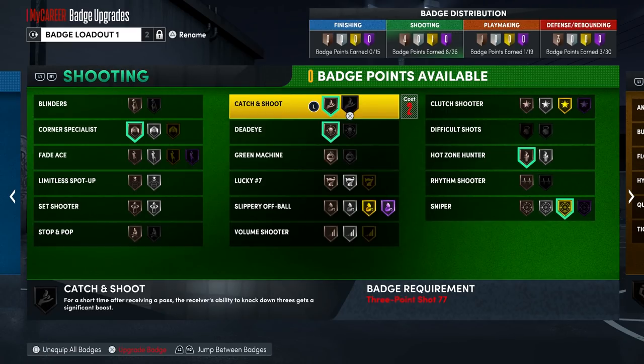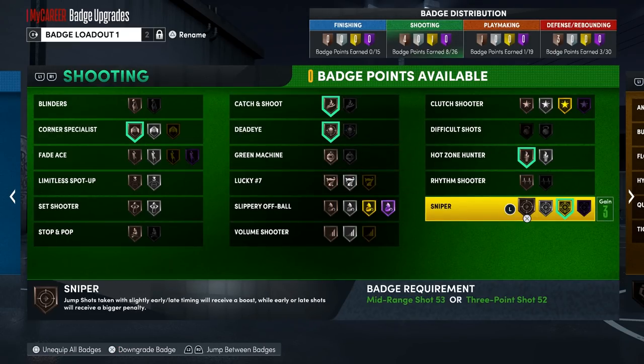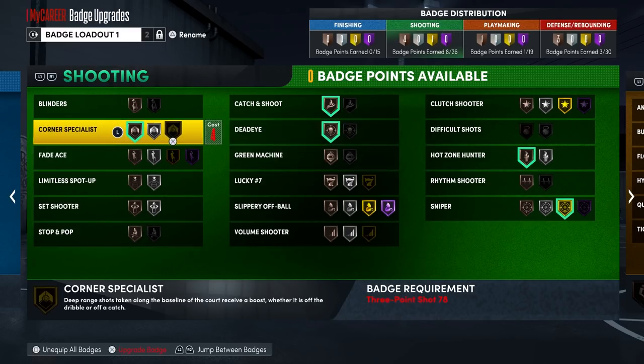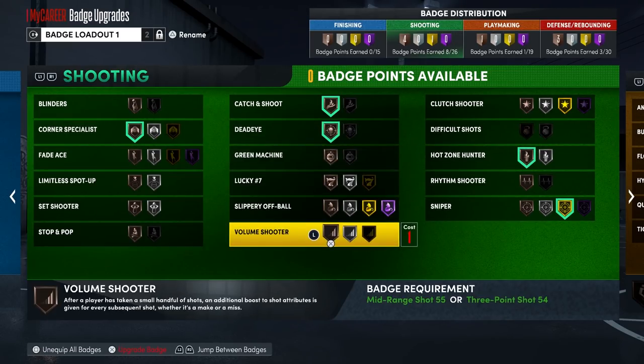When it comes to badges on this build, the first badge you want to max out is Catch and Shoot — I can't get it to Silver right now because my three-point attribute isn't high enough, but put it as high as it can go. Then go to Sniper, which is actually really good now in 2K22 Next Gen. After Sniper, focus on Dead Eye because some shots can be anywhere between five and thirty percent contested — I've greened thirty percent contested shots with a really low three and only about three shooting badges. After Dead Eye, max out Corner Specialist. If you have leftover badge points, go to Hot Zone Hunter, then Green Machine, and last Volume Shooter.